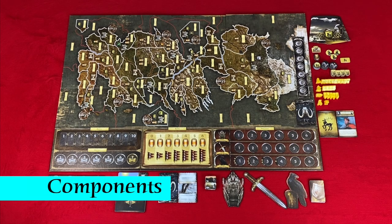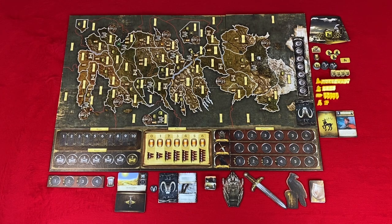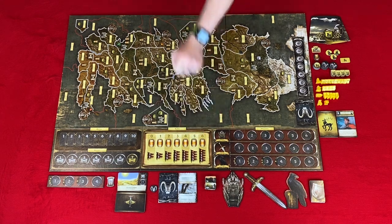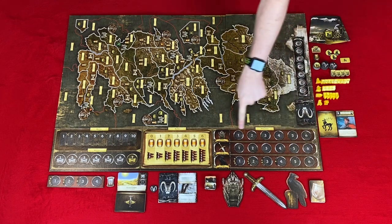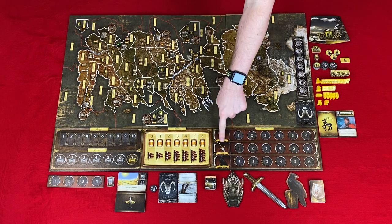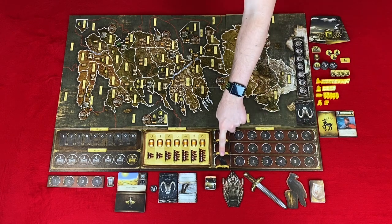Now let's take a look at the components. You have the main game board. In the bottom left you have the round track. Below the round track you have the victory point track. Next to those you have the supply track. Your position on the supply track will let you know how many armies over one you can have and the size of those armies. Next to the supply track you have your influence tracks. The Iron Throne track determines the turn order, and the first player on that track gets the Iron Throne.